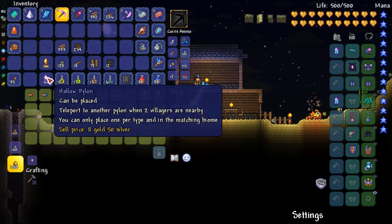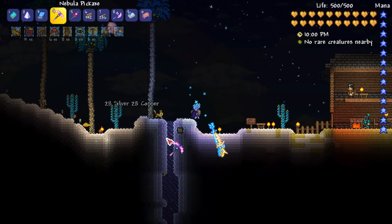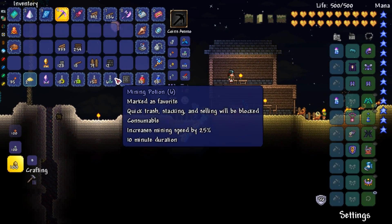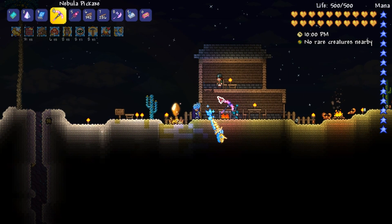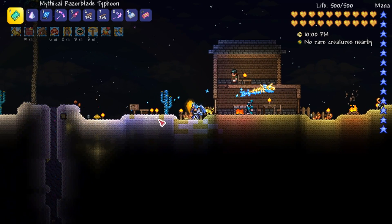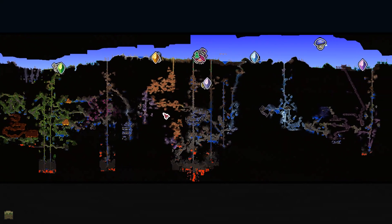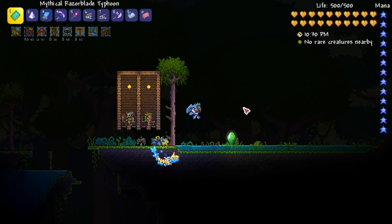If you're wondering why they're also selling hallow pylons — it's because I'm in hard mode, and this is the hallow spreading through the desert. To use pylons you need a few things: some nice flat ground to place them on, and two NPCs nearby — and it's very important they don't have to be the two that sold the pylon. Then you right-click it and you'll get a view of your world map where you can see all the different pylons. You just left-click to fast travel — so let's go to our jungle one and appear in the jungle. Very basic starter house here; I'll show you my main world in a moment.